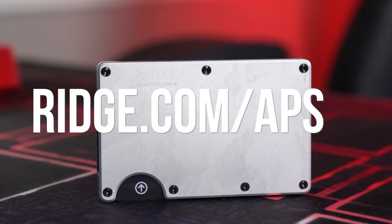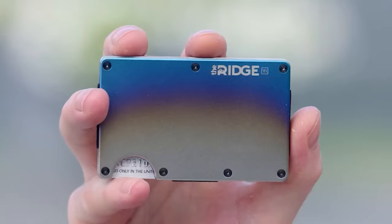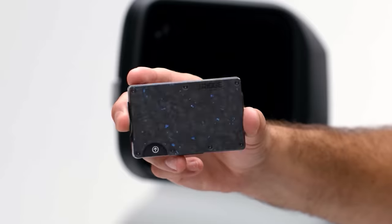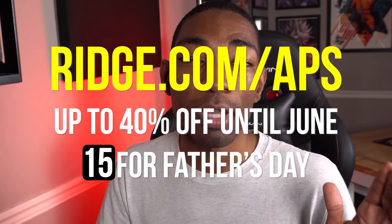They also have a cash strap for holding cash if you still do that. They've also got really cool key cases. I've been using one and I didn't think I would like it nearly as much as I have, but it holds all my keys and they don't jangle around at all. It probably makes a better gift for my dad. If you want to pick up any of the things on Ridge.com — any of the designs, this leather wallet, or a key case — go to Ridge.com slash APS and get up to 40% off. Thanks to Ridge for sponsoring this video.